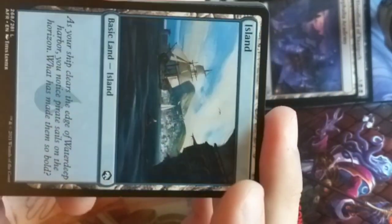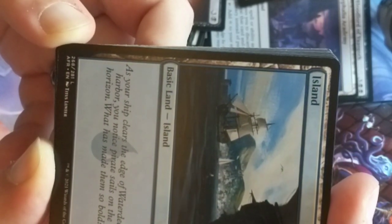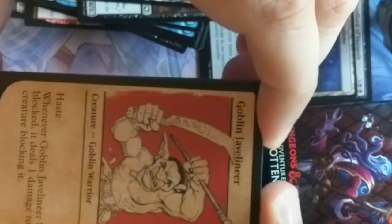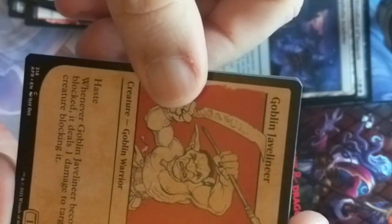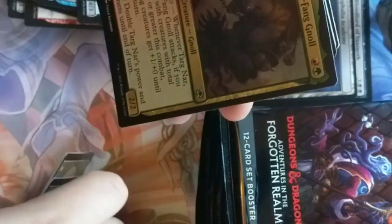We haven't done this one, so we'll read it: 'As your ship clears the edge of Waterdeep' — which is one of the biggest cities in Forgotten Realms — 'you notice a pirate sail on the horizon. What has made them so bold?' The pirates are willing to just come into Waterdeep Harbor. Goblin Javelineer. Magic and D&D both have goblins and they both do goblins very well.